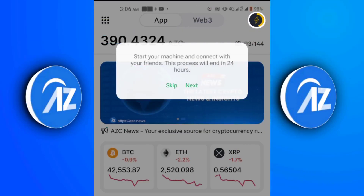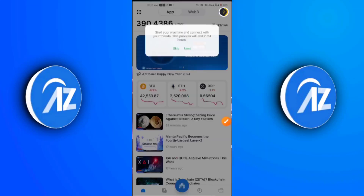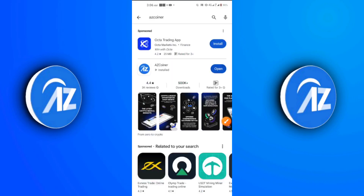Next is the addition of the Layer 2 blockchain in the AZCoin app, and the new lightning bolt button we now see on the app. This app is going through a serious upgrade right now. That's why when this app launched I told you that you should take it seriously, because you don't know what it might turn out to be — and we are kind of seeing progress right now.